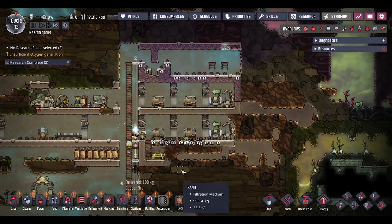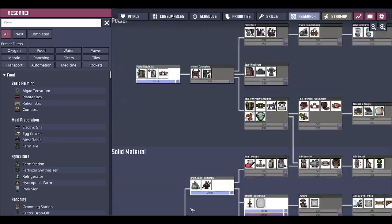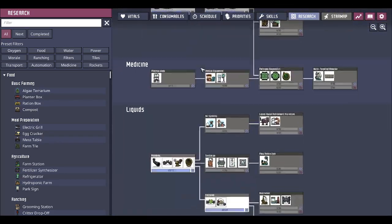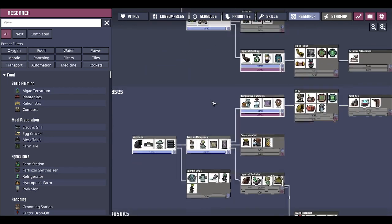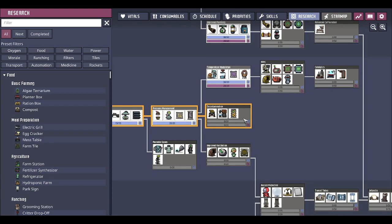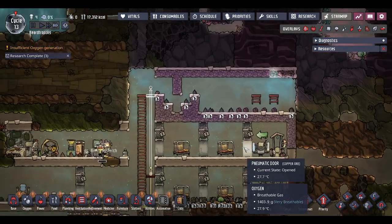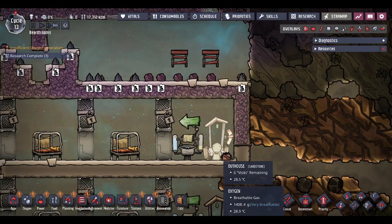Those bins are sorted out. We do need the gases research done because we're going to want to start thinking about getting that clean room chlorinated in the not too distant future. We've already got everything that we need, so let's get that going because I'd like to get the deodoriser going at some point.